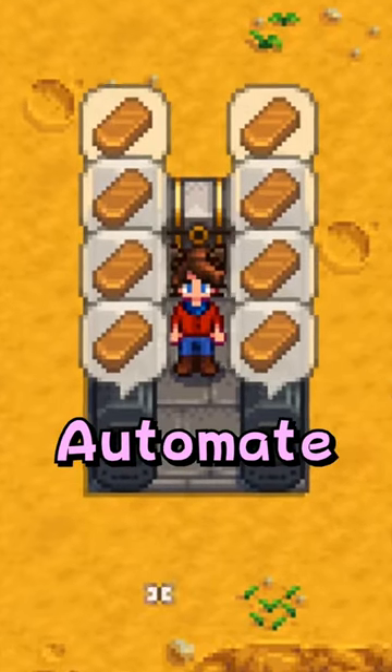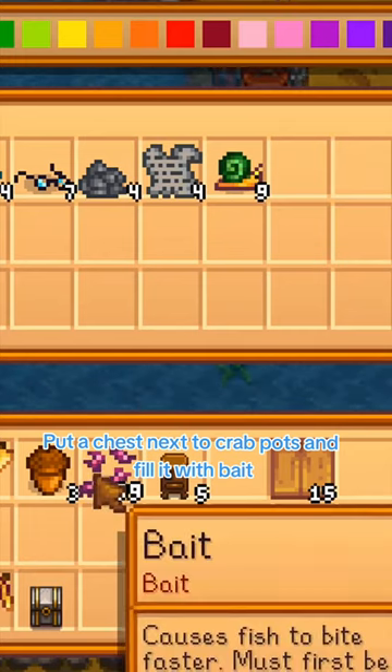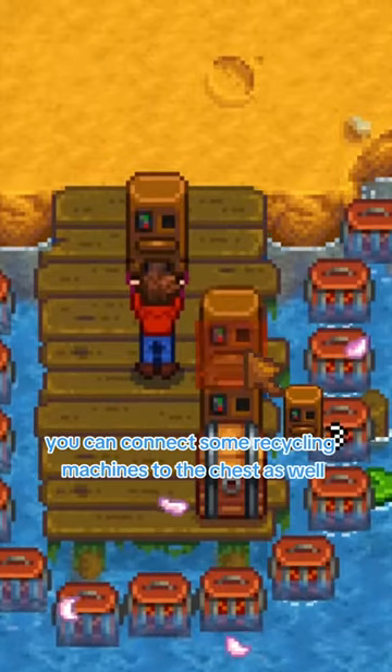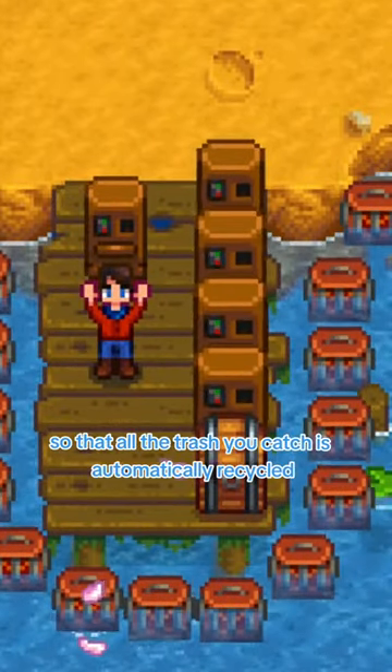Here's a couple of ways you can utilize the Automate mod in Stardew Valley. Put a chest next to crab pots and fill it with bait — every morning they'll automatically be harvested and refilled. You can connect some recycling machines to the chest as well so that all the trash you catch is automatically recycled.